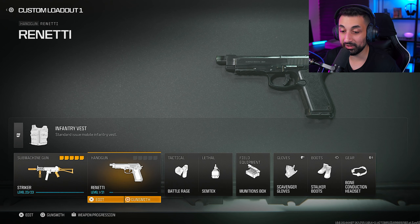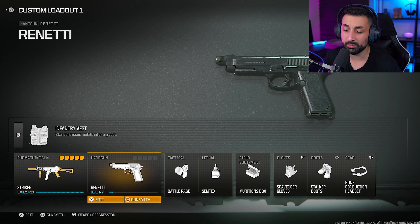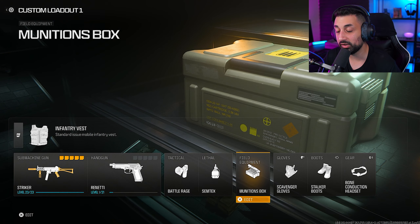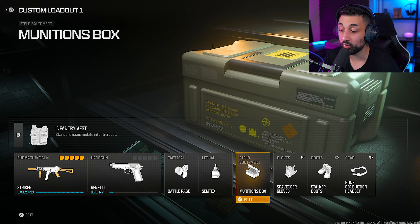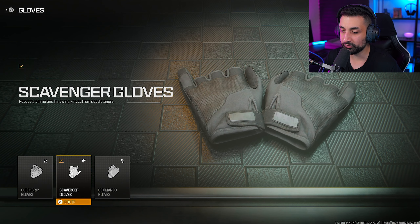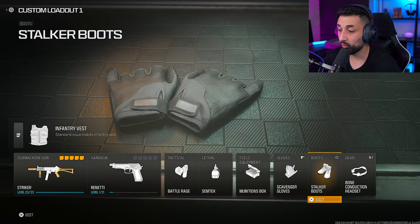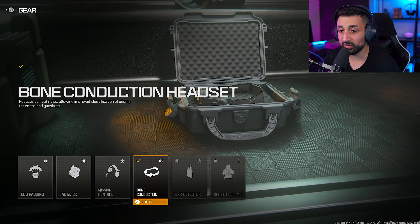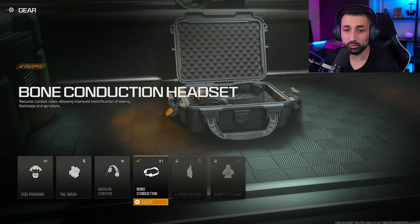Let's take a look at the rest of the setup. For the handgun, we decided to go with the Rennetti with no attachments — I actually barely use it. For tactical, I decided to go with battle rage. For lethal, we're using a Semtex. For field equipment, we decided to go with a munitions box so that we can resupply when we really need it. For gloves, I decided to go with scavenger gloves so you're going to be able to resupply ammunition. For boots, we decided to go with soccer boots so that you have an increase in movement speed when you ADS and so that you can strafe and dodge bullets. For gear, we decided to go with bone conduction headset, which reduces combat noise, allowing improved identification of enemy footsteps and gunshots — that helps you identify where people are coming from and gives you an idea of what's going on around you.